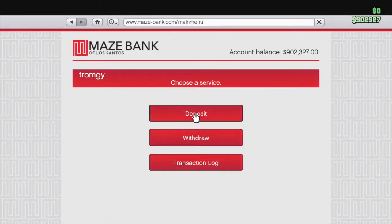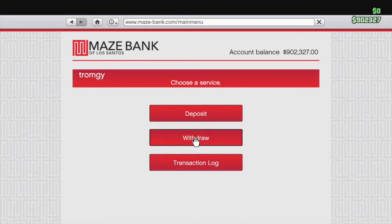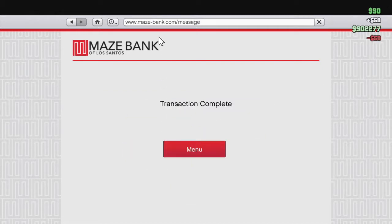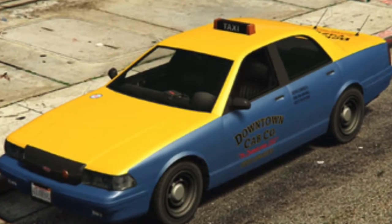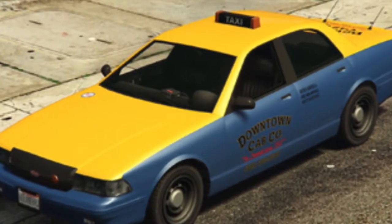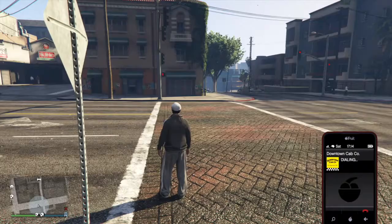If you don't have any cash on you, you can skip this step if you do. All you need is — if you don't have any cash on you — just withdraw some from your bank account if you have any money in there. Next up is to call a taxi. By the way, if you don't have any cash on you when you call a taxi, it'll say you can't afford a basic taxi fare, so you definitely need to have cash on you. Now let's call a taxi — there's one on its way to you.